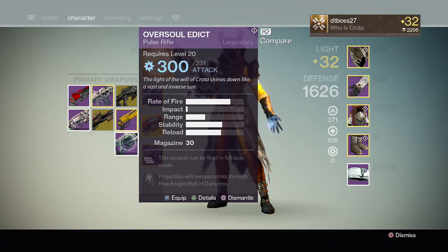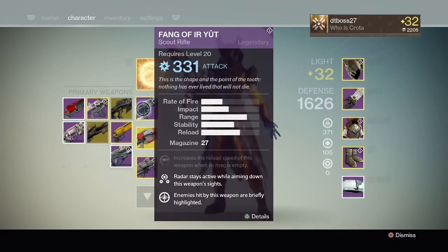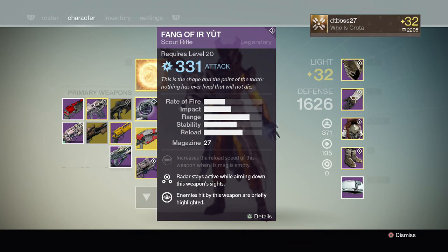Pulse rifles don't always have the highest magazine count, so I was never really a fan of them. I don't like this update of upgrading the pulse rifle base damage too much — but we'll see. I do think there's going to be a lot more Vex Mythoclast in Crucible now because it's a fusion rifle, and some auto rifles were able to contend with the Vex Mythoclast before. Now they just can't.